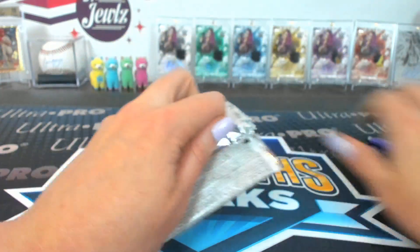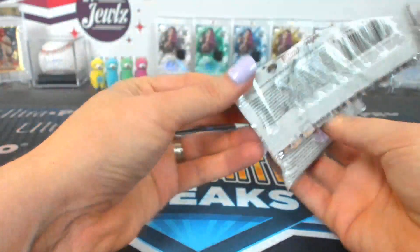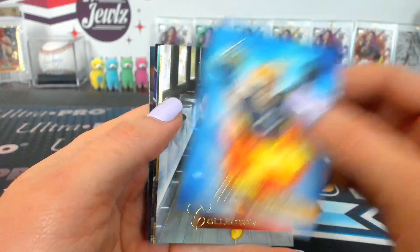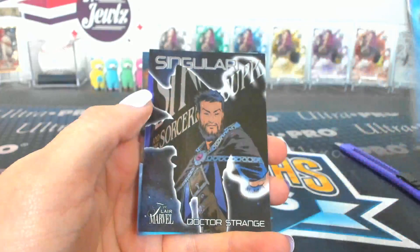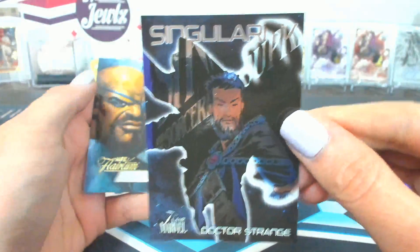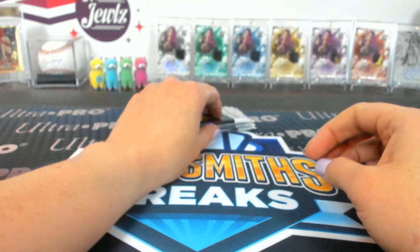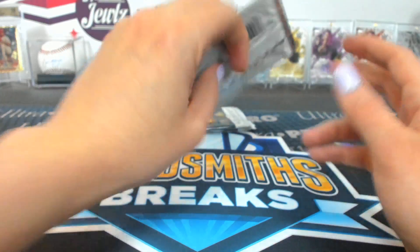Pack thirty-three — Shooter. Cannonball, Collector, Kesar, Yondu. Singularity Doctor Strange — we got that one already. This time Shooter Singularity. And a Nick Fury Flarium. Pack thirty-four — Trash Panda.